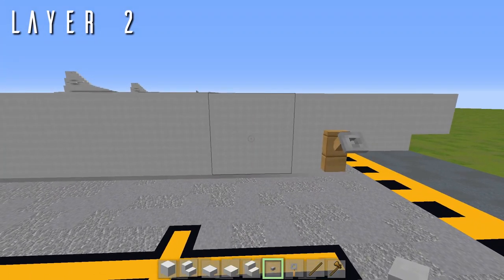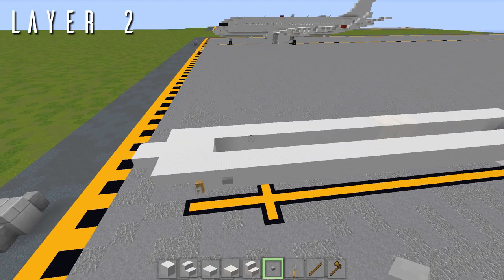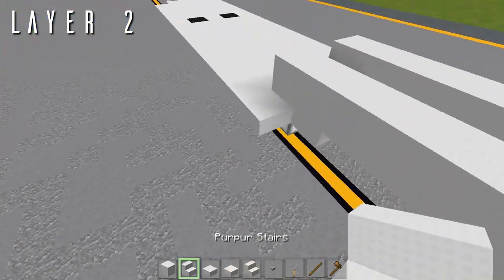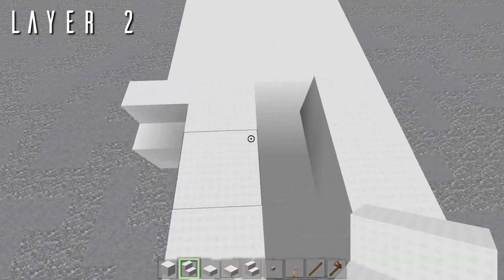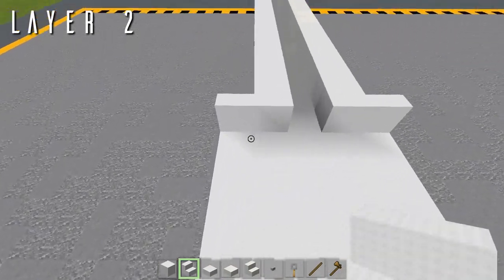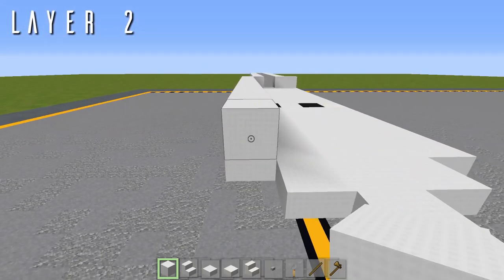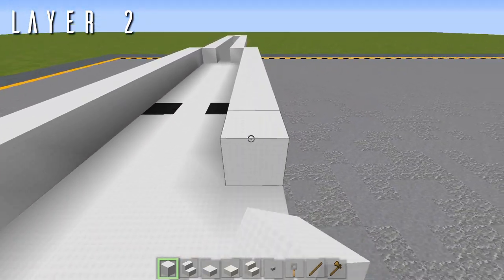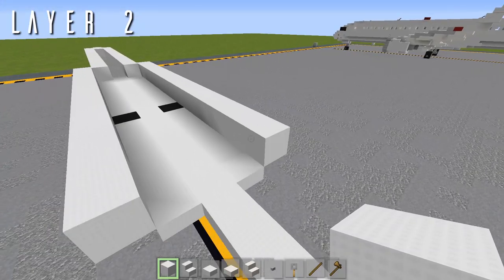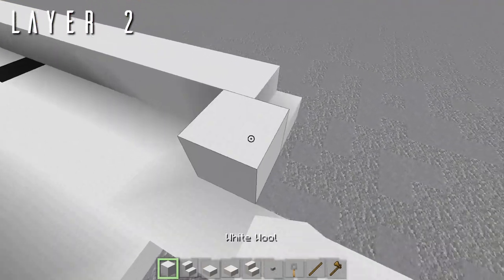On this first wool block one back from the tripwire hooks, drop a button out to either side for another nose detail. Then back where we have the last wool block placed in the long row, we have a wool stair facing forwards out to either side, then 15 blocks going back from each of these on both sides.